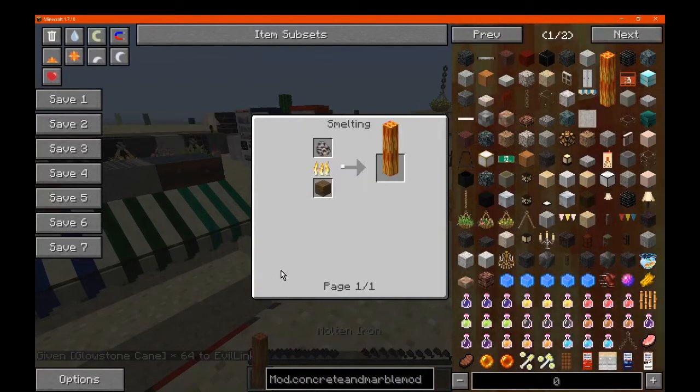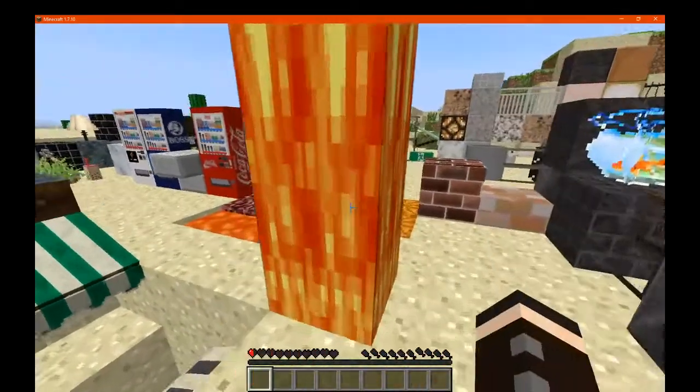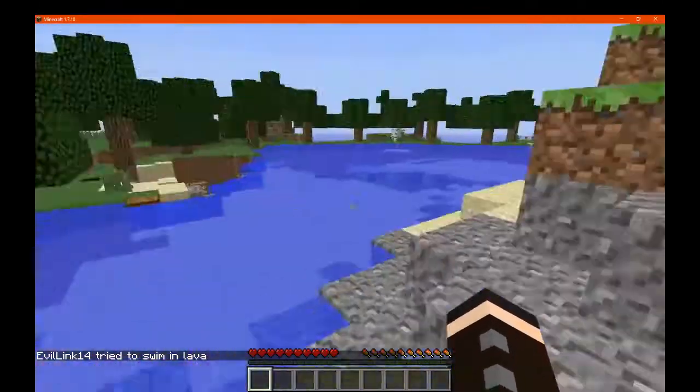And then there's obviously molten iron which is made with just iron, oil and coal and such — it just gives you this. It's really strange, it does put you on fire, I guess.